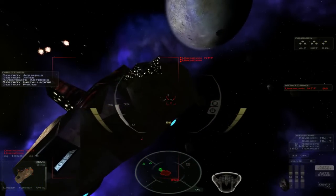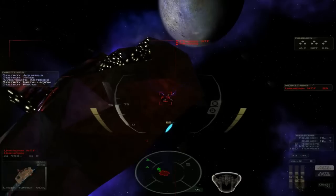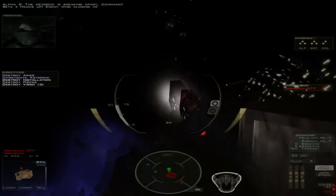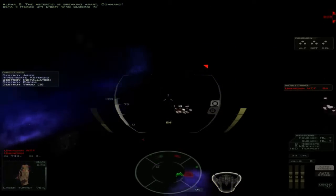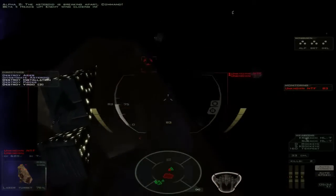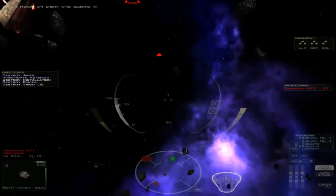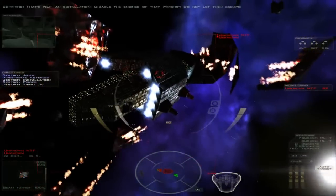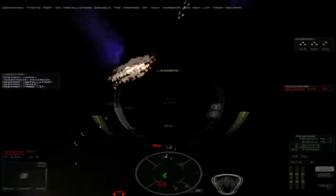We're still shooting this thing. The asteroid is breaking apart, Command. Heads up — enemy wing closing in. More enemy fighters? And more are coming. Oh my — it is breaking apart! There's a ship inside that thing. That's not an installation. Disable the engines of that warship — do not let them escape.